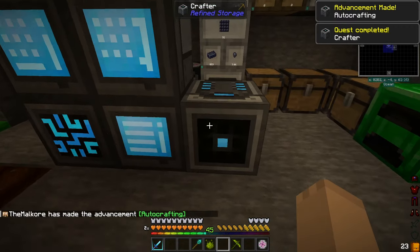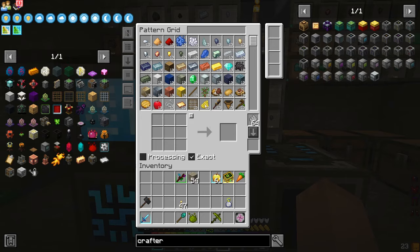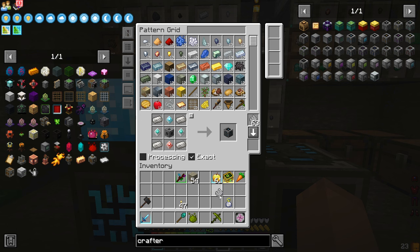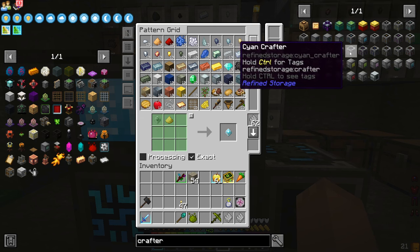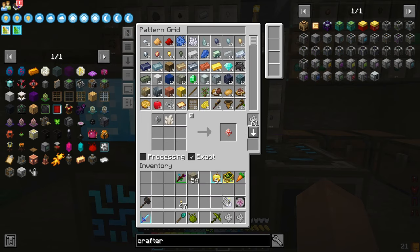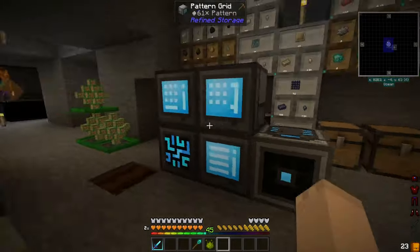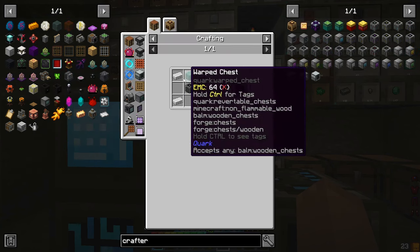I'm going to set this here to allow us to have access to crafting stuff that we're going to need. Like, we want to be able to craft crafters, construction cores, and destruction cores. So once we got those in here, we can now teach it the iron crafter, which is just a regular crafter. Pretty much all the basic stuff — gold crafter.